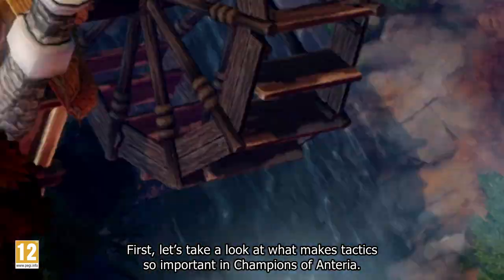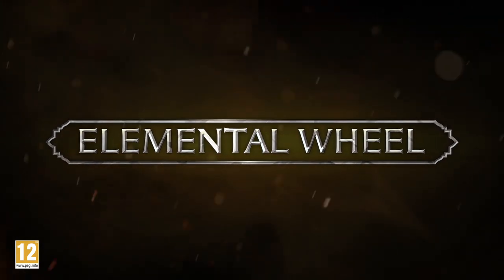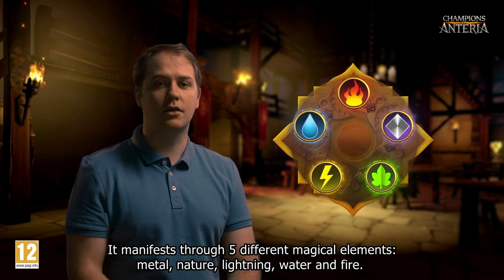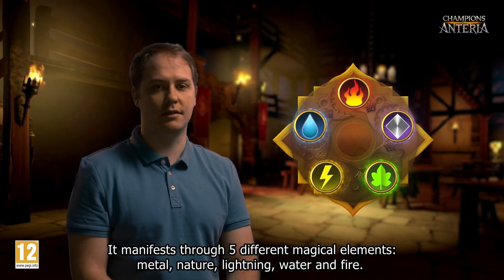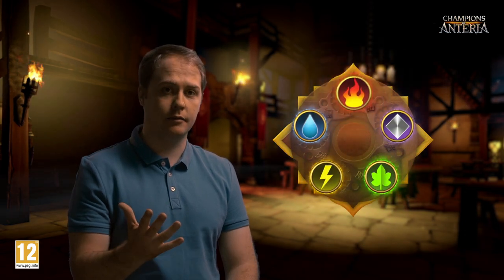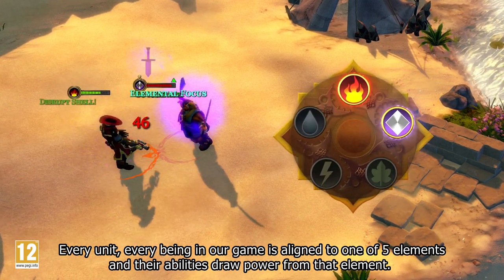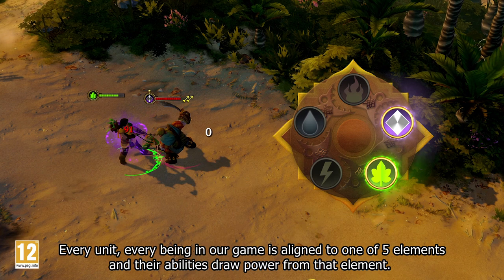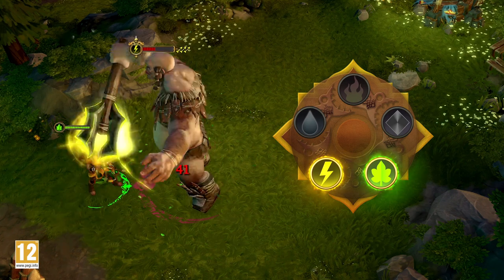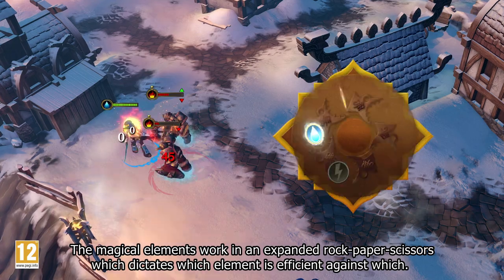First, let's take a look at what makes tactics so important in Champions of Ontario. Our game features a strong magical system. It manifests through five different magical elements: Metal, Nature, Lightning, Water, and Fire. Every unit, every being in our game is aligned to one of the five elements, and their abilities draw power from that element. The combat system is influenced by this magical belonging. The magical elements work in an expanded rock-paper-scissors, which dictates which element is efficient against which.